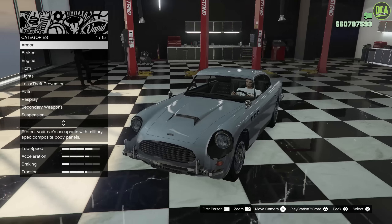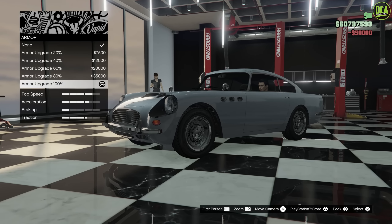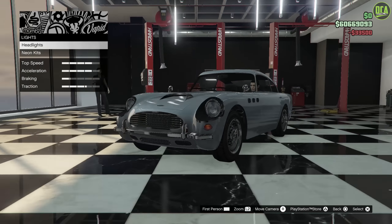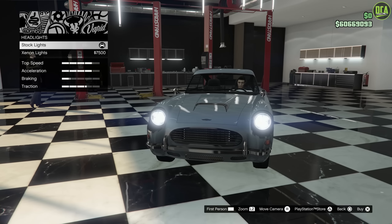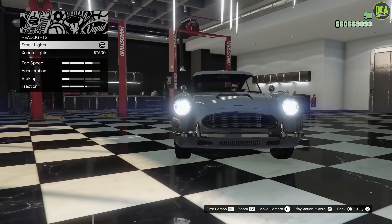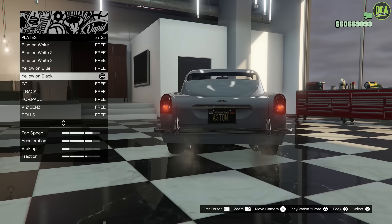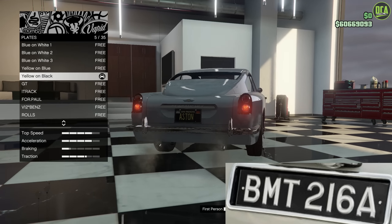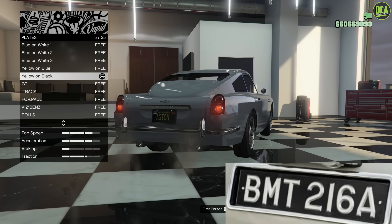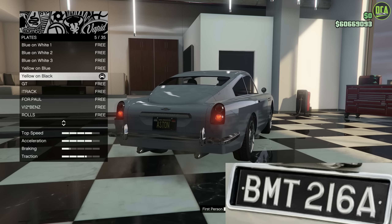Let's go ahead and start the build for James Bond's legendary Aston Martin DB5. As usual for these builds, I always do full armor and max performance mods — and it's a James Bond car, so it should have full armor, right? We'll do brakes, engine, and leave the lights stock, though I think it might be better to go to the Arena or LS Carmy to throw some yellow or white lights on there.